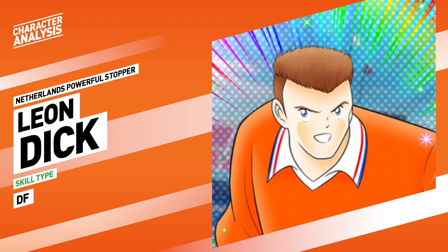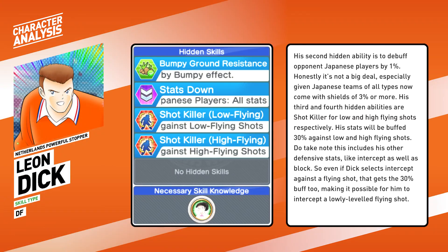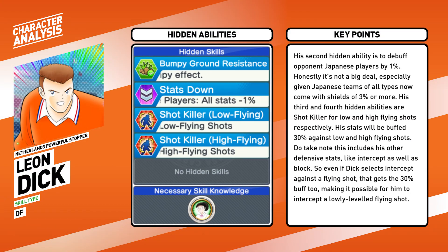Leon Dijk, Netherlands powerful stopper. He is a Dutch player from the European World Youth pool. He is a pure defender, more suited in the center, ready to tank shots for his goalkeeper. Dijk has four hidden abilities. Let's start with the least useful one: bumpy ground resistance, only useful for some stages that require it.